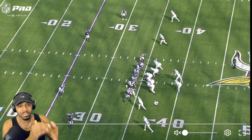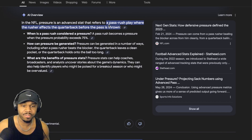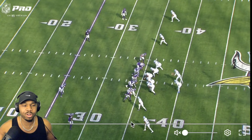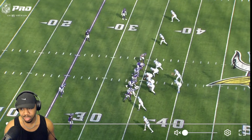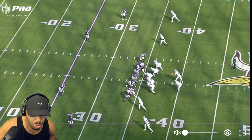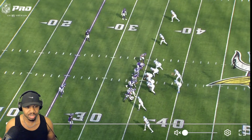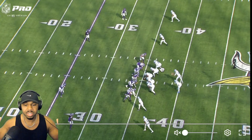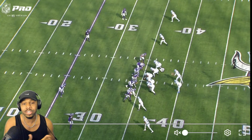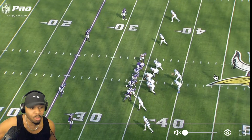Pressure is defined in the NFL advanced stats as a pass rush play where the rusher affects the quarterback before the pass is thrown. But I also think pressure is how things look - look at this: we have seven defenders on the line of scrimmage. We have three down linemen committed to the pass rush, so that's four guys who can either be blitzing or playing coverage because their hands are not in the dirt. This is pressure.